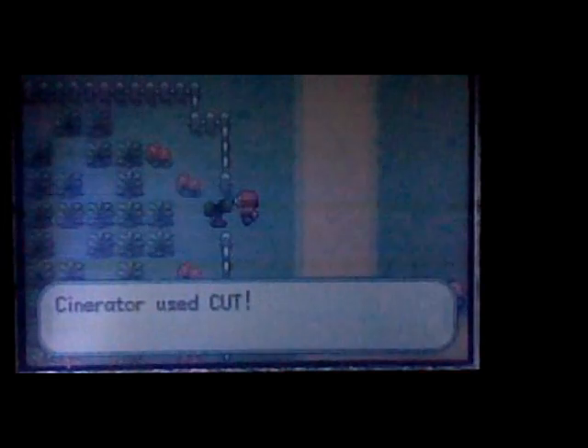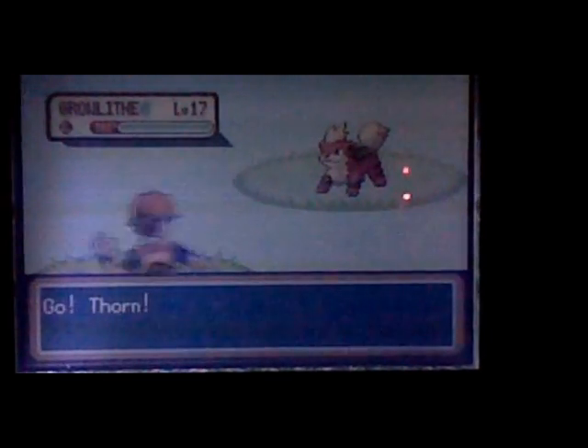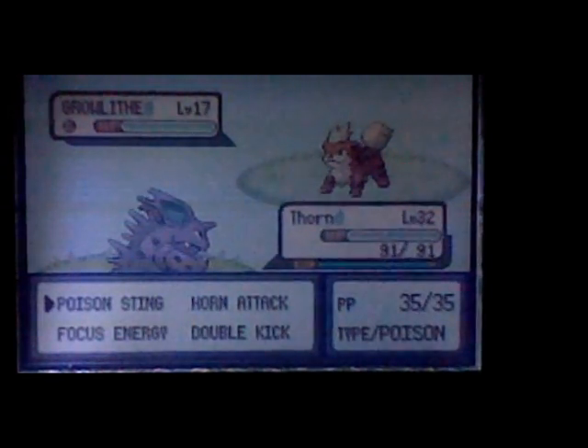Back in Fire Red, you can find him at Route 8 and Route 7. A brief history on Growlithe: his ability is Flash Fire and Intimidate. He's a fire type Pokemon, called the Puppy Pokemon. He has 350 base stats. He evolves into Arcanine, which is a legendary Pokemon, and you have to use a Fire Stone to evolve him. Arcanine doesn't learn any new moves except what Growlithe already knows, so just a fair warning.